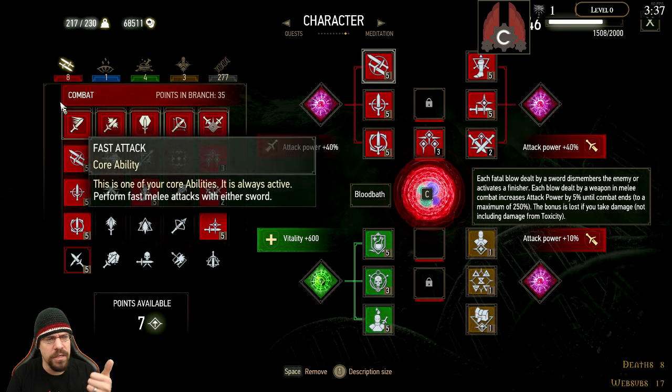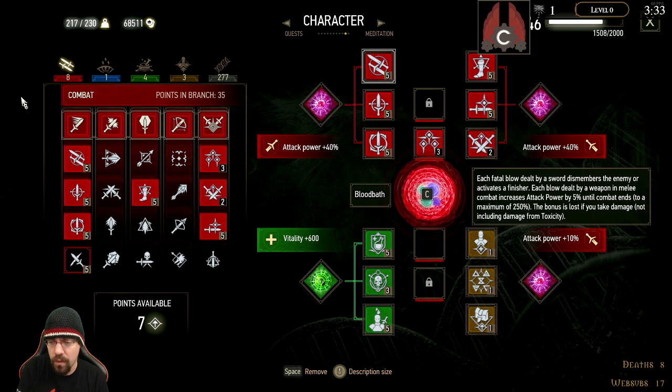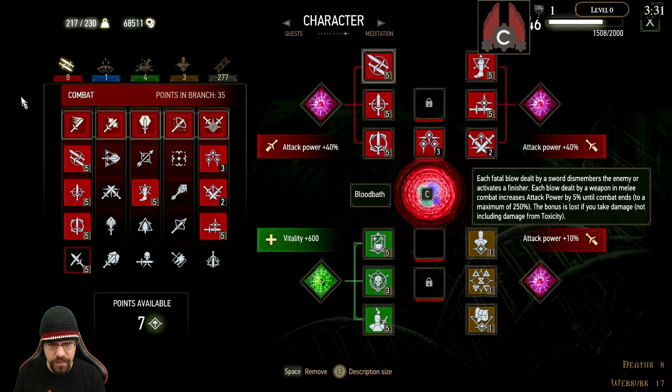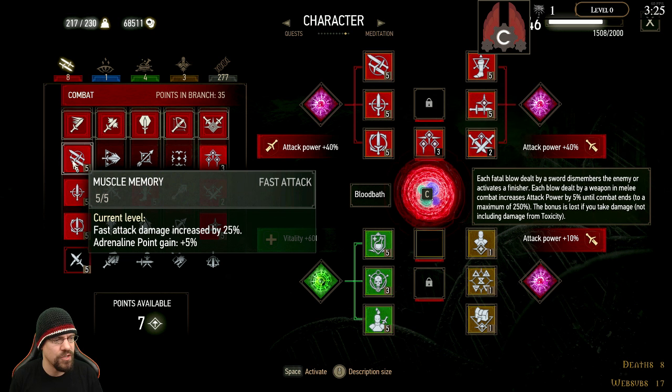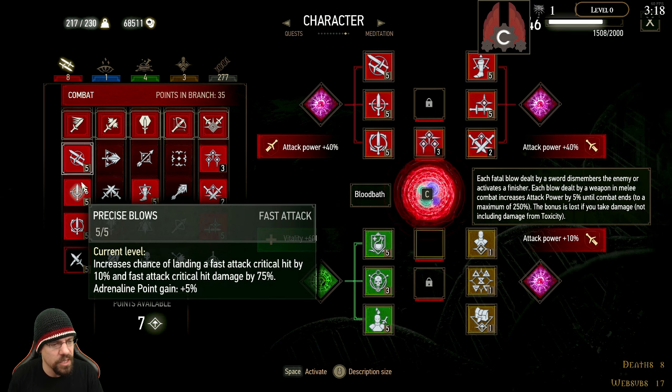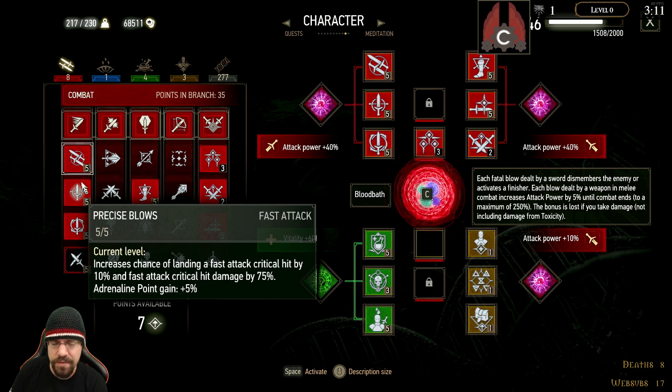It's primarily a Light Armor fast attack crit build, focused around Whirl, with a little bit of alchemy and general. We have five points in Muscle Memory, which increases fast attack damage and Adrenaline Point Gain. We also have five points in Precise Blow, which increases the chance of landing a fast attack critical hit by 10% and fast attack critical hit damage by 75. That really adds up quick.